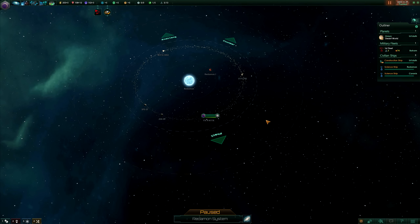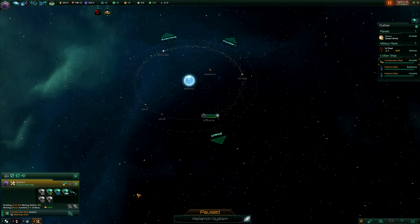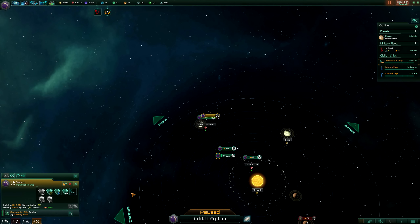You can also quickly select your units and planets by using the shortcuts in the bottom-left of the screen. For example, if I press 1 I get my planet, and if I press 4 I get my construction ship. If you double-tap 4 then the camera focuses on my construction ship, so this is a very easy way of selecting things quickly without having to click through your outliner.